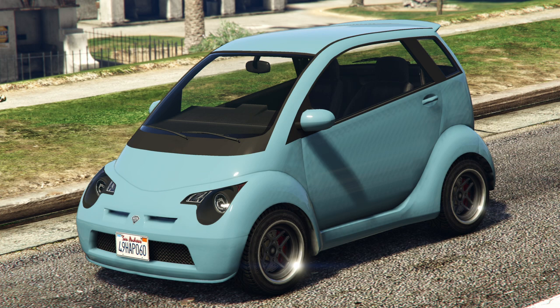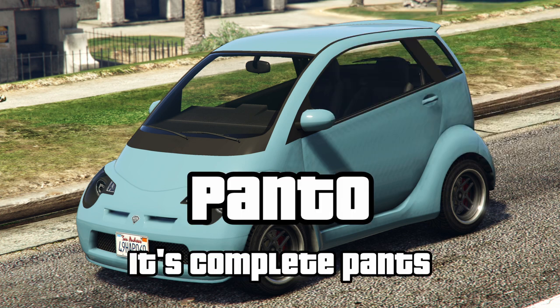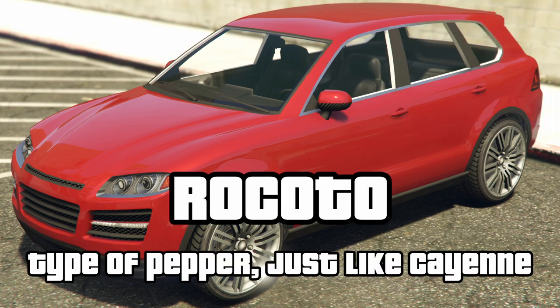Next, the Panto. There's some debate on what this is based on, but to me it looks most like the Smart ForTwo, which as cars go is pretty pants, so that works for me. The Ricotto takes its name from its inspiration, the Porsche Cayenne, with Ricotto, like Cayenne, also being a type of chili pepper.